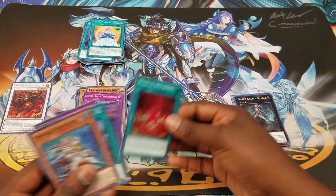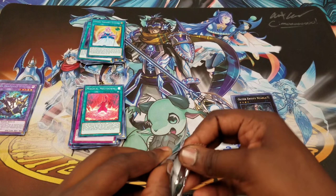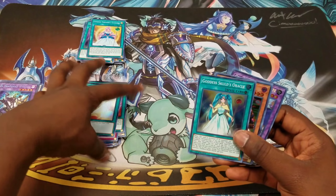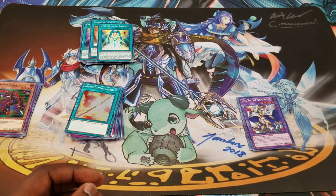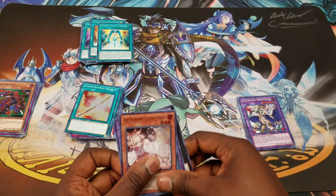We got another Meltdown — that's good, but still no Invocation. Where are our Invocations at? They gotta at least pull one. That's our third Golden Bamboo Sword — we're in there boys!